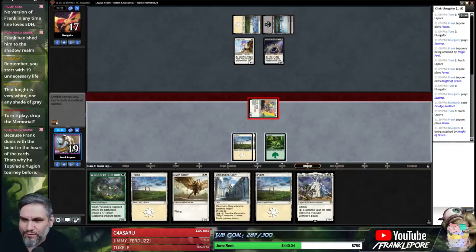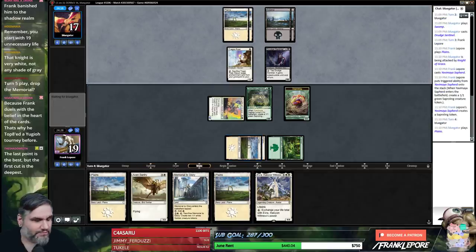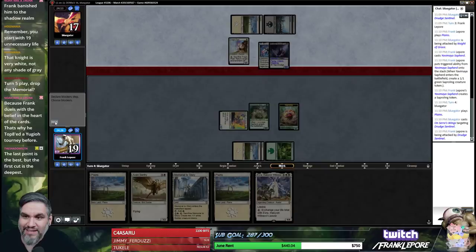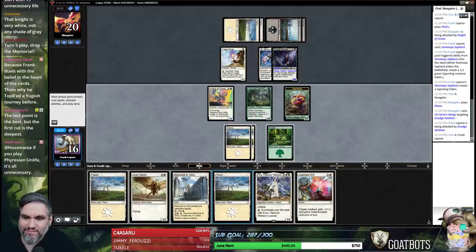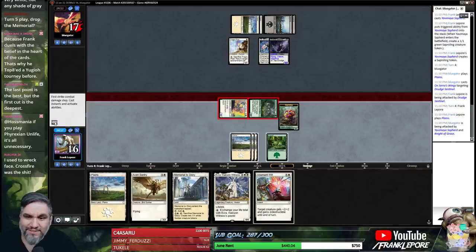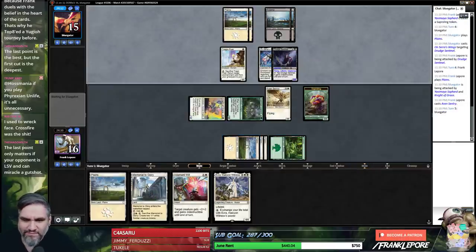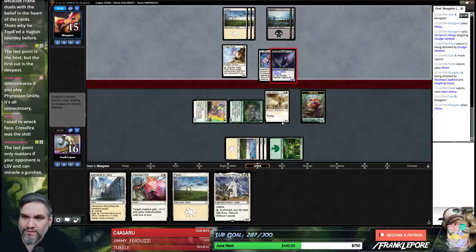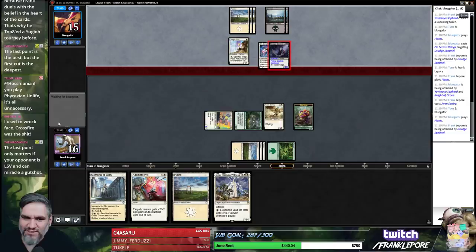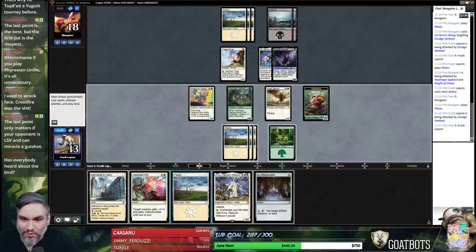Obviously turn 5 is drop Memorial. We're just hoping we draw another 4-drop — maybe like a Call the Cavalry. Get out of town, Leroy Brown! Can't stop, won't stop. Crossfire is sick, dude — ball bearings and all. Did I just block here? No, we'll just add a little next turn. I think even in that game — oh boy, that was a good draw.